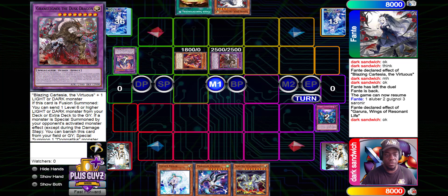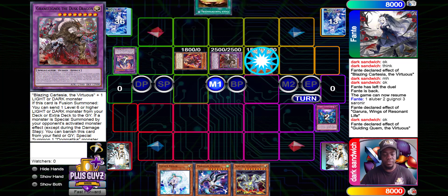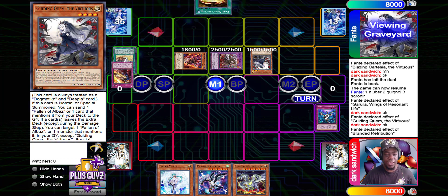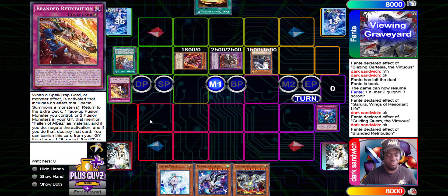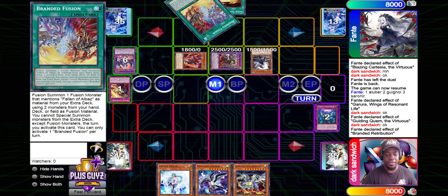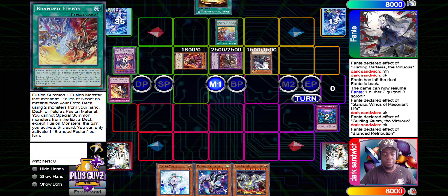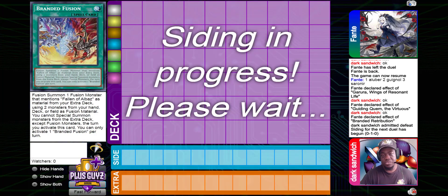We're going to send Branded Retribution to Graveyard, then send Garura from the Extra Deck using the Dusk Dragon. Garura draws a card — draws into Gold Sark. Normal Summon Quim, activate effect, and he's going to send Branded Fusion to the Graveyard. Activate the Graveyard effect of Branded Retribution to add Branded Fusion back to hand. Here's the Branded Fusion, and we're going to scoop there.